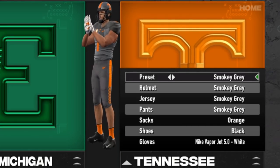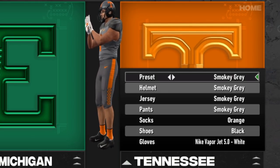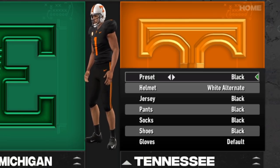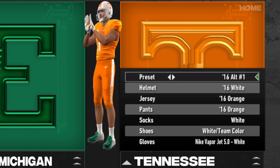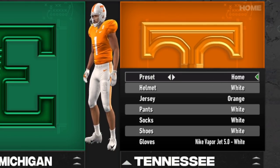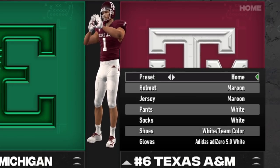The Vols are also updated. I enjoy a lot of Tennessee's uniforms — I like the smoky grays, especially with the checkerboard detailing on the pant leg. I'm not a huge fan of the black one, but some of their alternates work really well, and they have some old uniforms thrown in as well for variety.